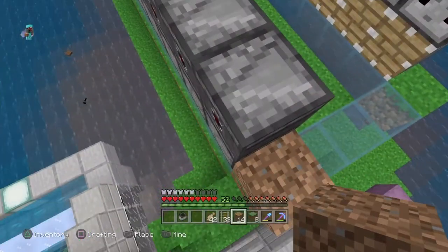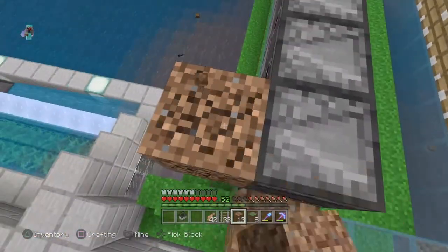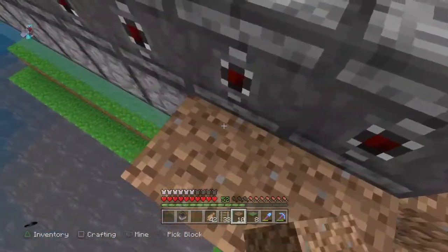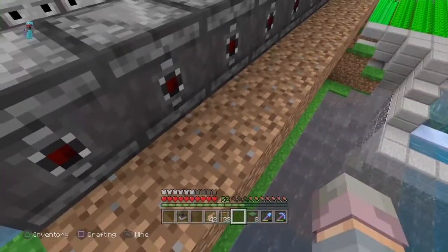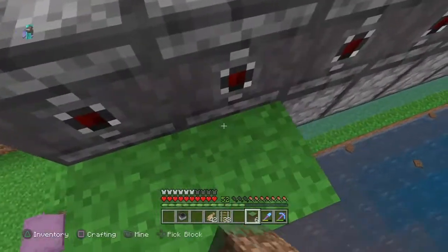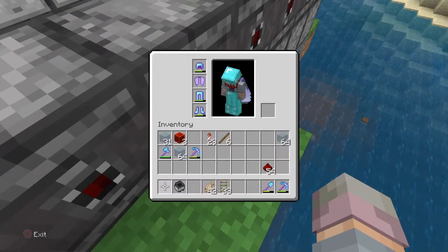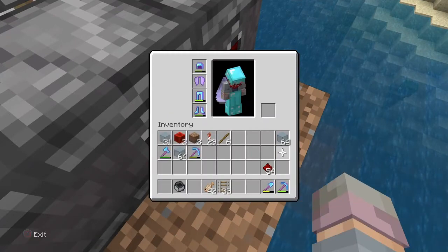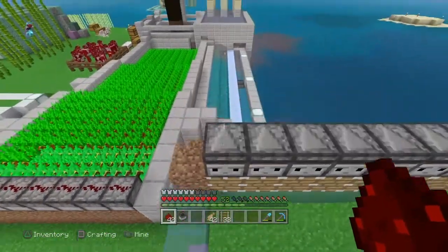Once all your observers are in place, on the back of each observer you need to place a block that will conduct a redstone signal — it could be dirt or any solid block that you can place redstone dust on top of. Not all blocks allow this, but solid blocks and half-slabs work. Place a block on the back of each observer going across the row, and then on top of each of those blocks place redstone dust going across — do this on both sides.